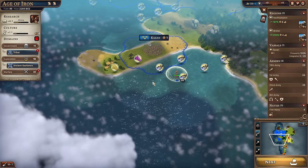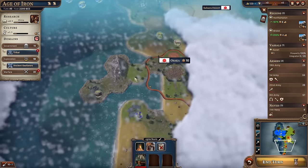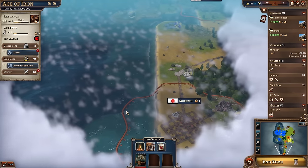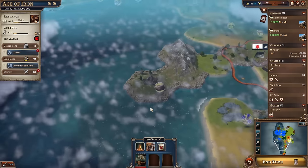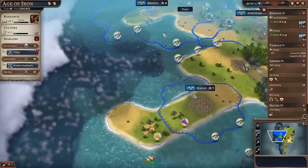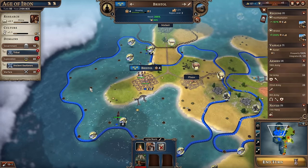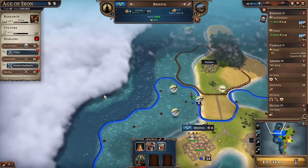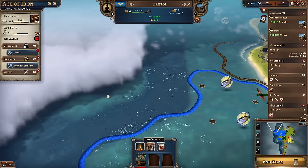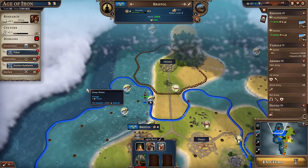Our boat's got to come back over here. The boat couldn't go any further down because Japan have got control of that tile, and there's deep ocean which we can't enter at our current level of boatiness. Bristol's borders have just expanded again - we're going to own so much ocean. There's an island over there with shallow water on the other side of a deep bit - that could be very exciting. How are we doing in Northampton? Housing is becoming a little bit of an issue, though food is okay and in the green.